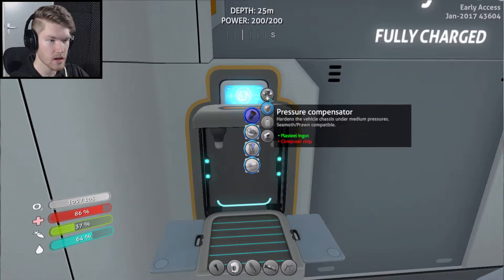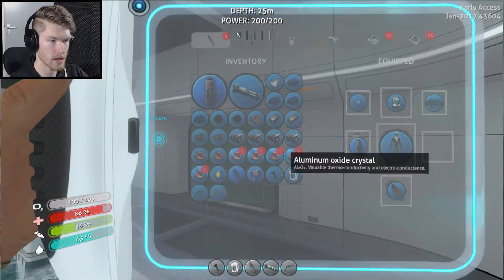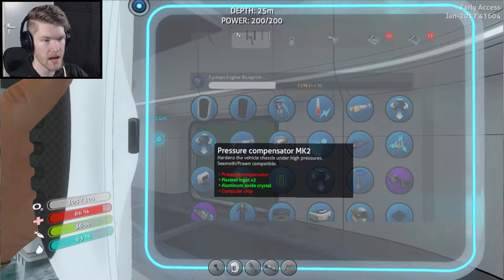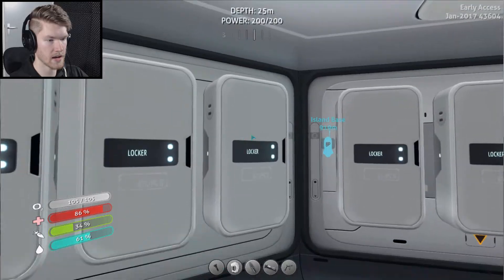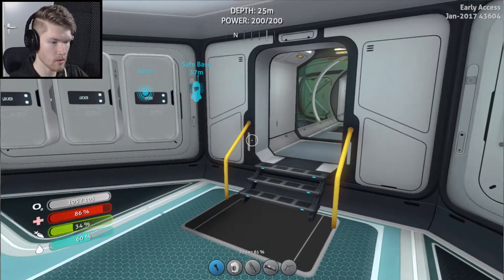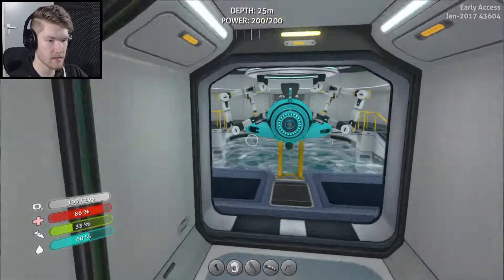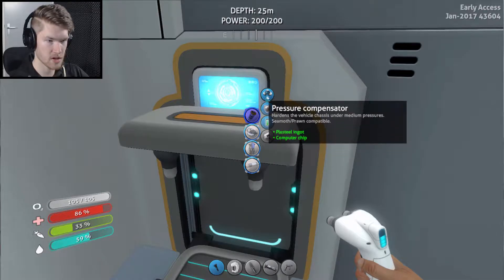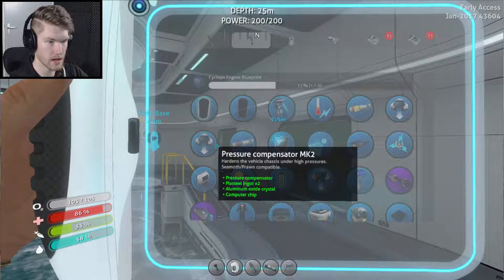How do I make this go? Recharge the Seamoth power cell while in sunlight — that's amazing. Pressure compensator — we need a computer chip, that will make it go deeper, I think. There you go — now we should be able to make the Seamoth go deeper, which is exactly what I want. Pressure compensator! It's amazing. We also got hull reinforcement which hardens things before collision, eliminating damage on normal condition. I want that too because I am a very clumsy driver.